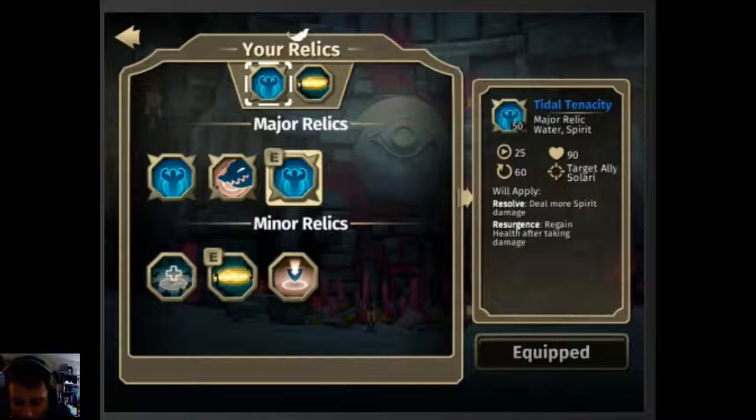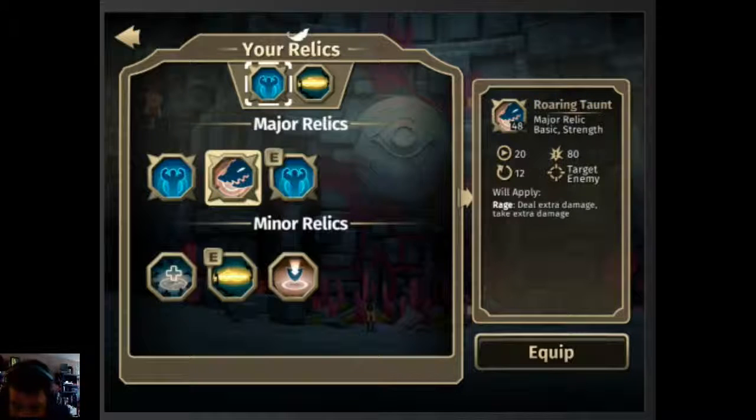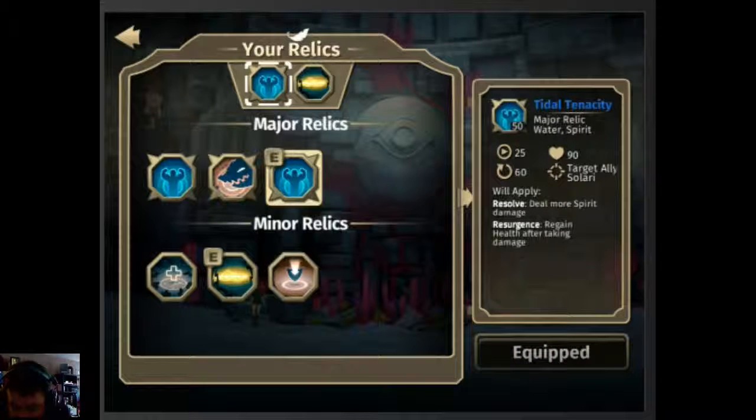Hey guys, so this is battle number two. We changed up a few things because we noticed that we don't have any more direct damage attacks. So we're actually going to go with a Warden Kill-face build. We had Roaring Tauntaun that did a lot of damage, but now we're going with Tidal Tendency, which is a heal, so hopefully we can keep one of our Solari up that does direct damage to the face. It also adds Resolve, which we want to put mainly on our Magmonster, because his direct damage attack is Spirit-based and will gain additional damage.